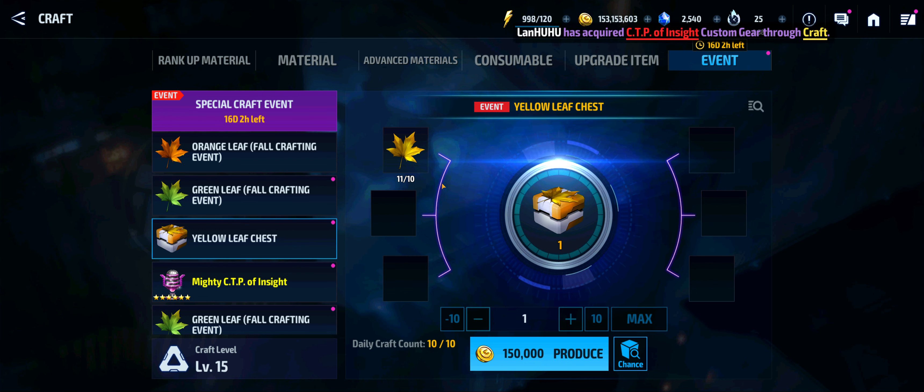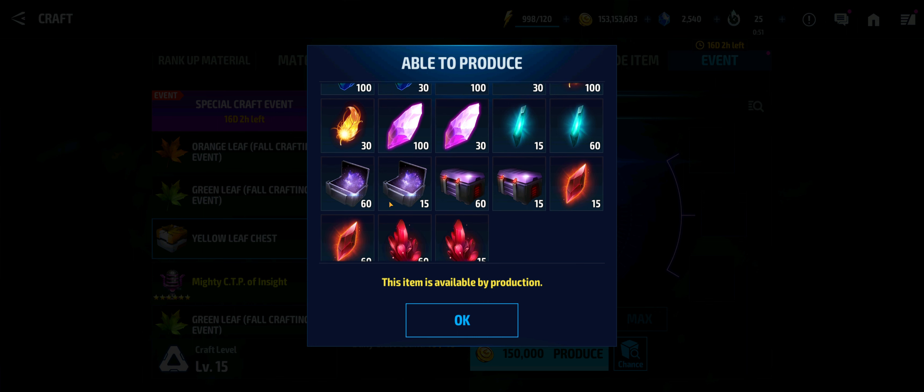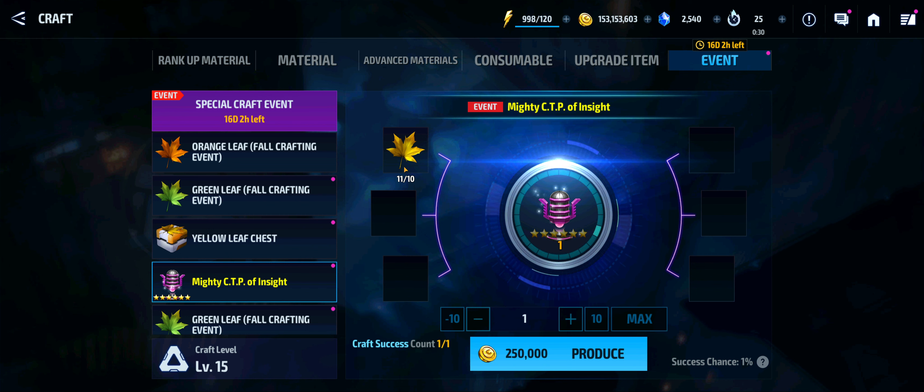You get your yellow leaf chest inside of here — basically 10 of those — and it nets you some tier three component packs, essence of dimension, and Titan component packs. I think there are far better ways to earn these and to spend your time, specifically play story mode. I would not go after the yellow leaf chest. Then you get the Mighty CTP of Insight — 10 of these yellow leaf chests basically gets you a chance at that. You get a craft count success on this once, so it's just one time you get it and you're done. That doesn't mean you have a full success chance on getting that Mighty CTP of Insight, which is why you might want to wait and store up leaves to go after the higher tier.